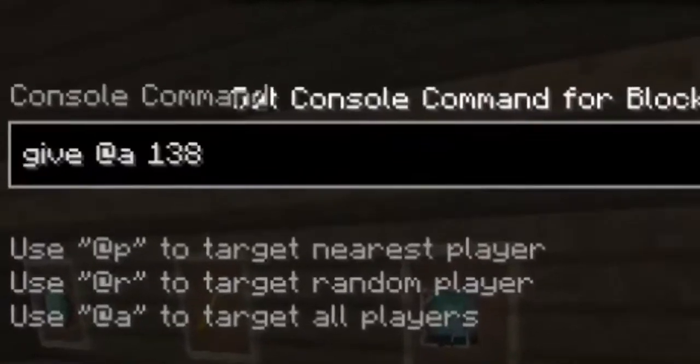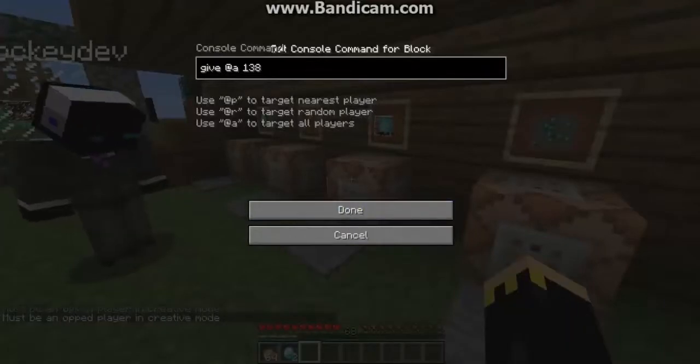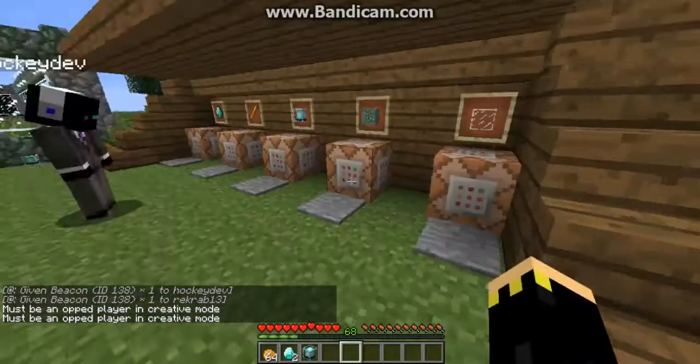This is give at A. At A will represent all players that are currently on the server — all of them. So if I step on it, it'll give it to me and RekRap. Yes, it'll give it to both. That's pretty much it.